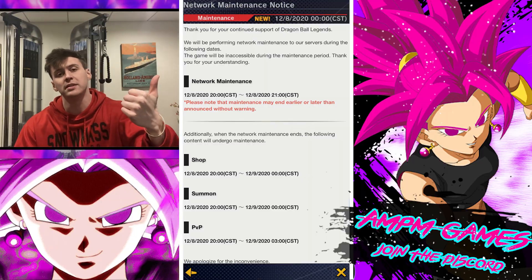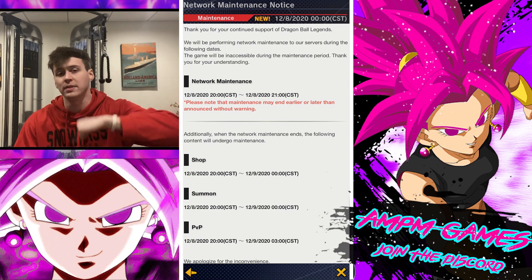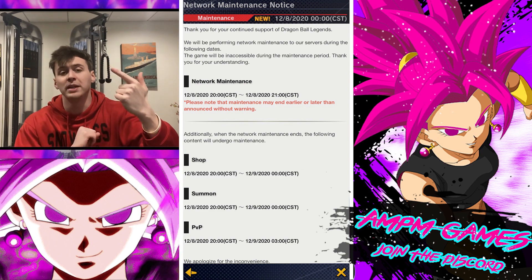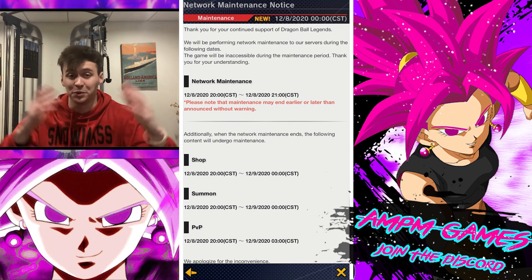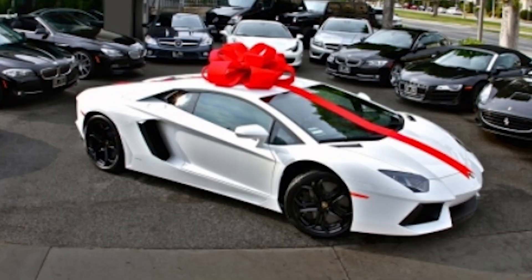Ladies and gentlemen, we have huge news coming from Dragon Ball Legends Twitter today. They've tweeted out three things. The first is maintenance. PVP season ends tonight — hope you're grinding for top 10k, top 1k, top 1, whatever you're going for. Summons, which I'll talk about in a moment, which I think will be the new character they've tweeted out. And then the shop to buy more CC, to use in the summons and to give those Bandai execs the bigger Christmas bonus.